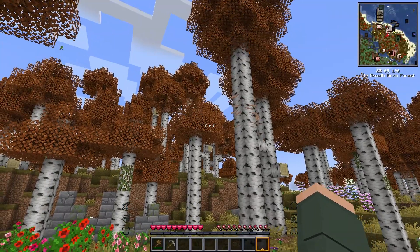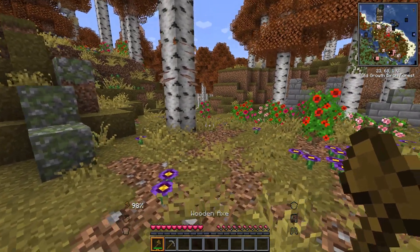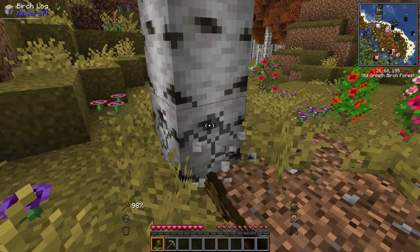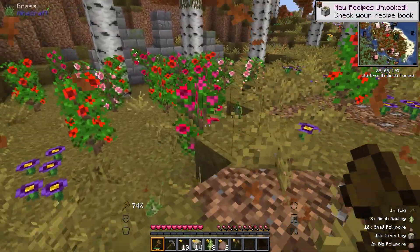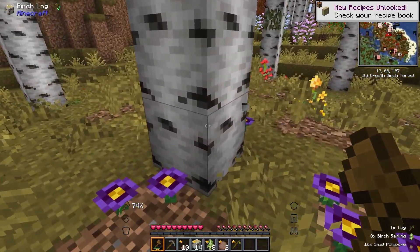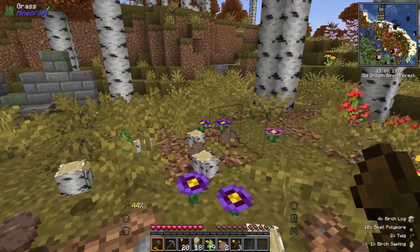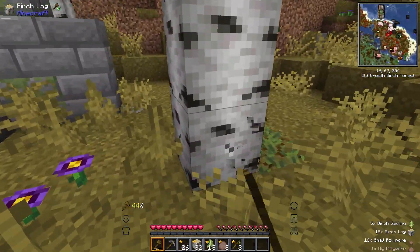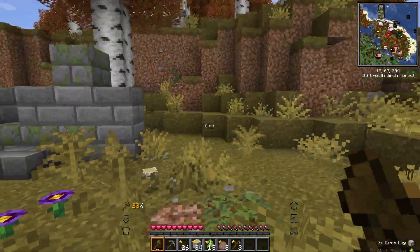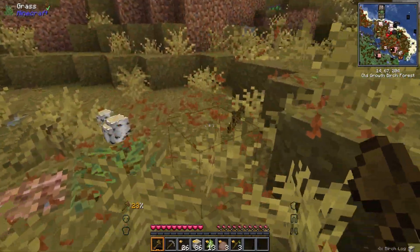I'm not the biggest fan of birch, but I do want to start off by getting a little bit of wood. In this modpack, there's a lot of different types of new woods, stone types, kind of a little bit of everything. So I really want to try and get out of my comfort zone and build with things I don't usually build with. Oh, I love this animation - the falling leaves.